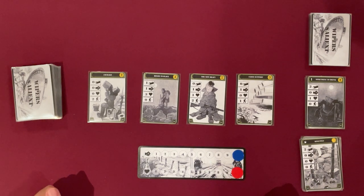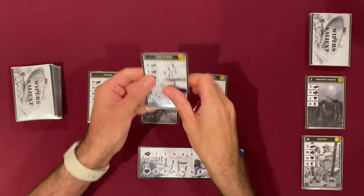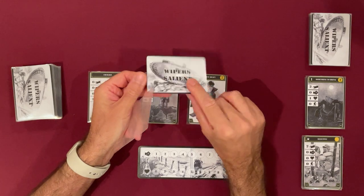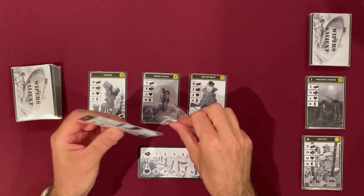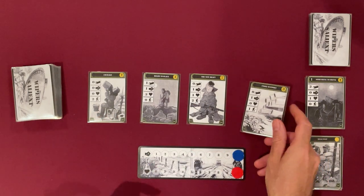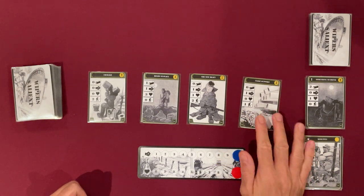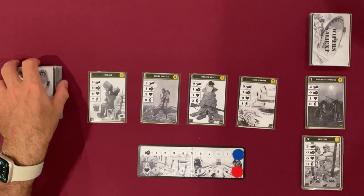This is a print and play game. I built it by printing the cards, cornering them, putting them on cardboard underneath and sleeving them with standard sleeves. These are standard card sizes and it also comes in a slightly larger card size if you want to laminate them on plastic. Let's play a game and see how long I survive.